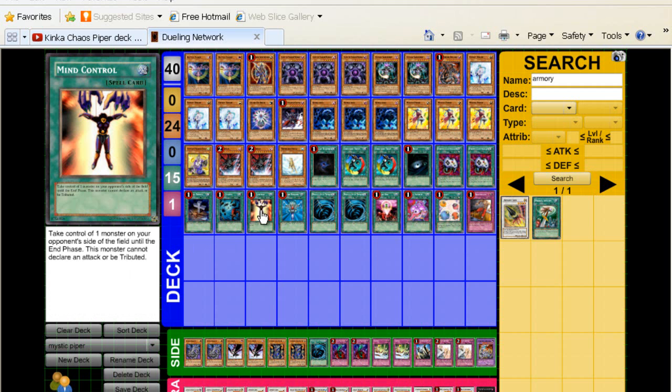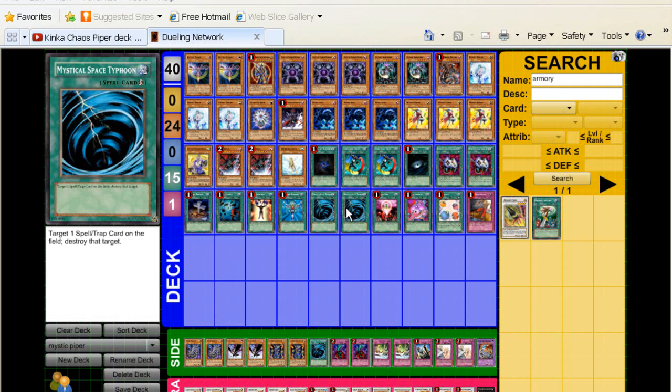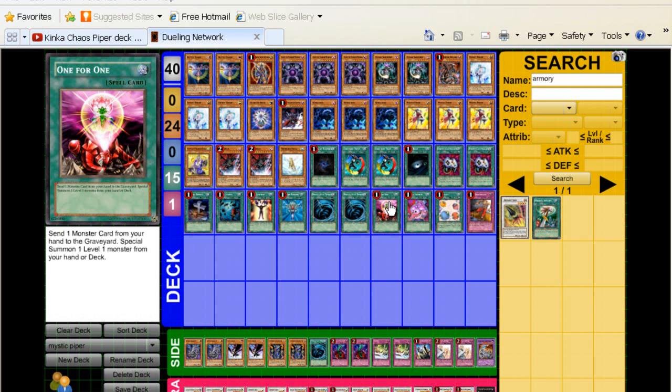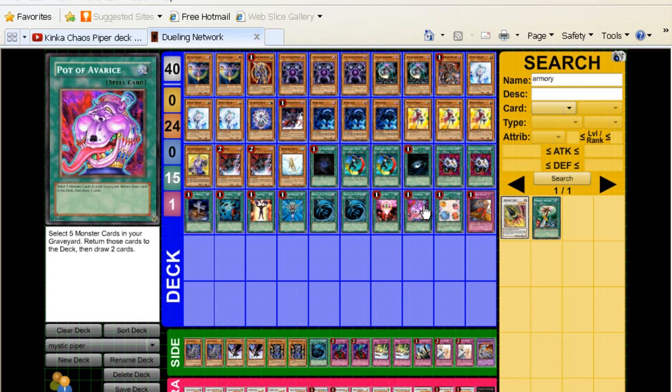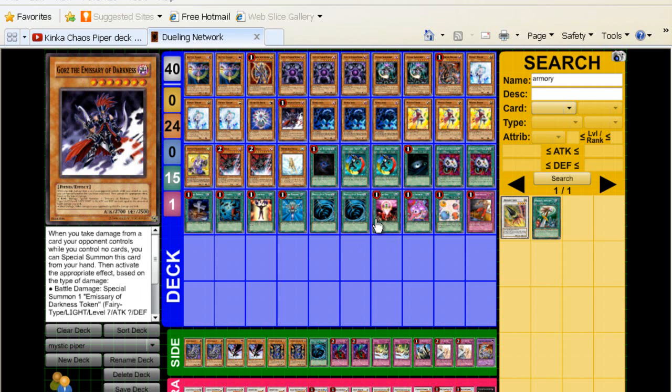Heavy Storm, Mind Control — obvious. Monster Reborn, Double MST back row removal, 1-for-1 — obviously you play a lot of level ones so you need to play this. Pot of Avarice to recycle your big stuff like your Chaos Sorcerers, Caius, Black Luster Soldier, Gorz, stuff like that.